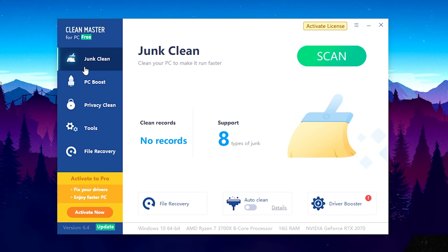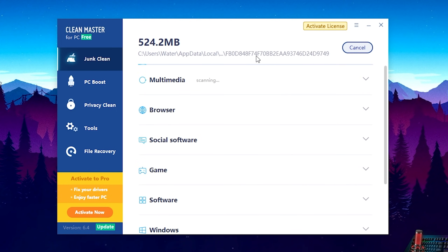Once we have it on our PC, you just simply go through the installation process — it's super easy. Open it up, press yes when it asks for permission. As you can see, we've got tons of features here: the Junk Cleaner, PC Boost, Privacy Clean, Tools, and File Recovery. The only ones we actually care about are Junk Clean and PC Boost. We're going to click here on Scan.